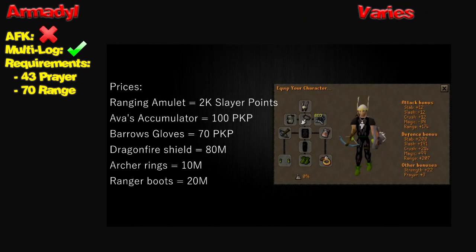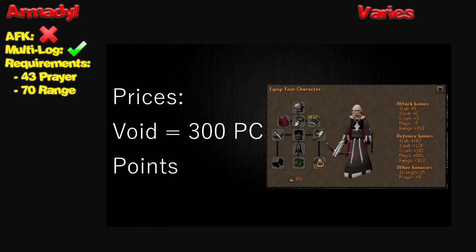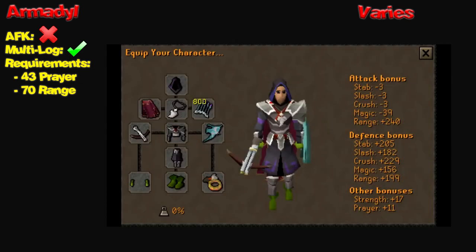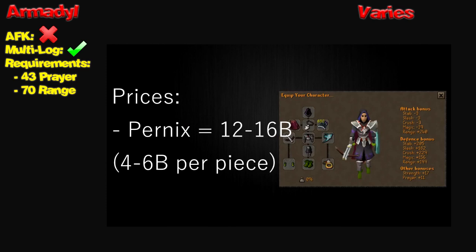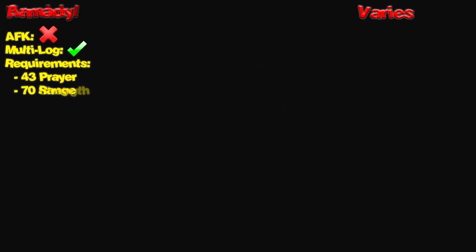Next on the chopping block is Armadyl. This method is not AFK-able, but if you are capable, you can multi-log. The money made per hour varies because you can go dry and go 10 hours and only get an Armadyl helmet, and then get an Armadyl hilt on a random trip. The requirements are very minor: all you need are 43 Prayer and 70 Range. However, I suggest having at least range void and Karils. You can also use black d'hide or a rune crossbow. On screen right now I'm going to link you to two different videos — one is loot from 10 hours of Armadyl, and the other is an older guide with tips on gearing and whatnot.